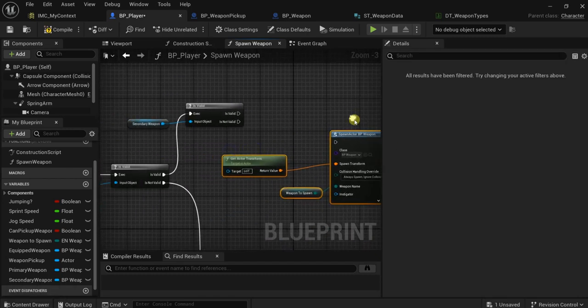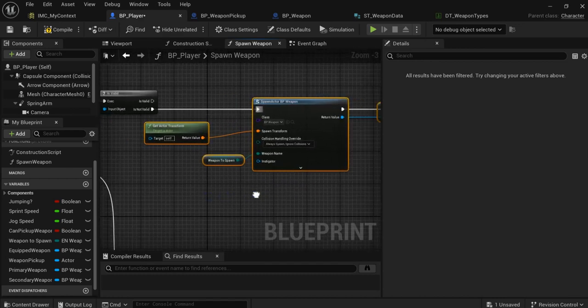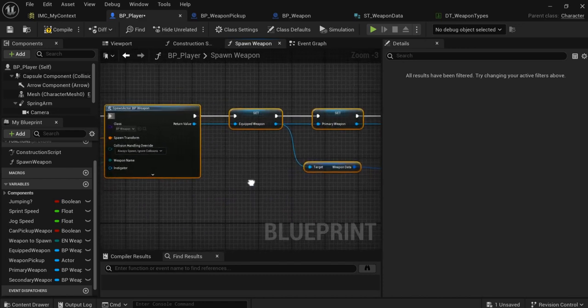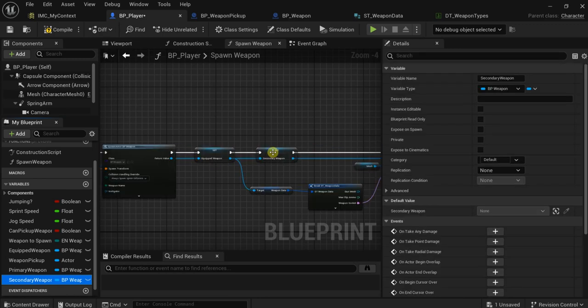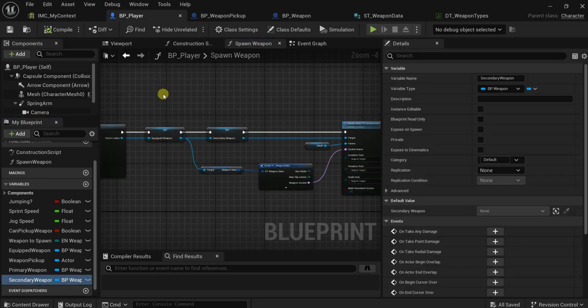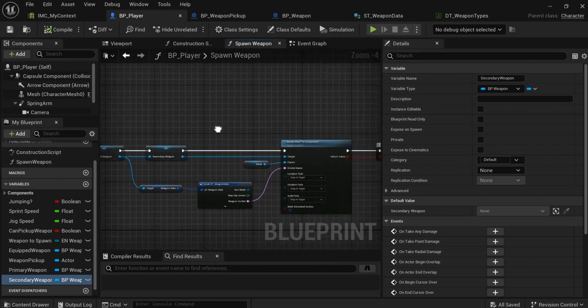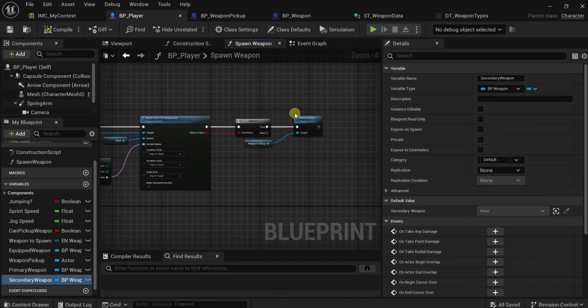Let me copy this code and paste it here. We need to make some modifications — the difference will be that this weapon will be the secondary weapon. We drag the secondary weapon over the primary weapon. Now we spawn a weapon and it is the secondary weapon, and the secondary weapon will be attached to our hand weapon socket. Then we will destroy the weapon pickup.